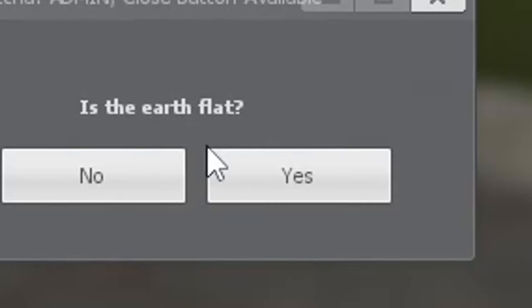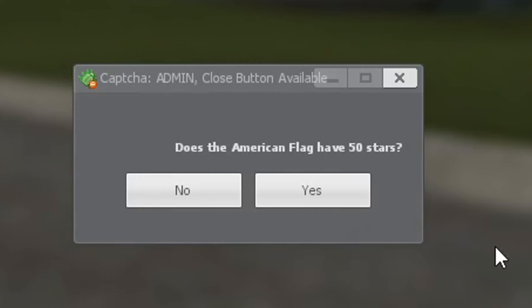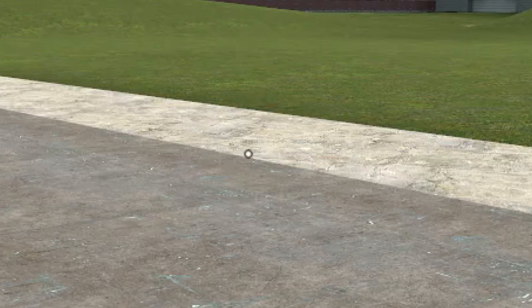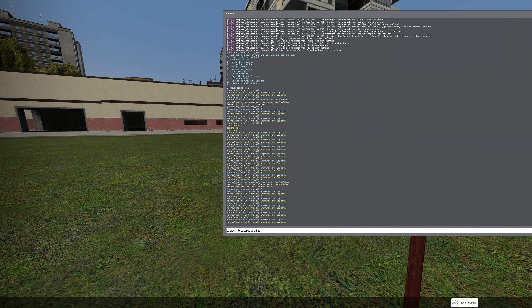Number nine, we have the yes or no. Is the earth flat? Obviously the earth is round. This one has a lot of questions so let's go through a few because some of these are pretty funny. Does the American flag have 50 stars? Yeah. Did World War II start in 1945? No, it did not. Does LOL mean laugh out loud or League of Legends? Is Gary Newman the creator of this game? Yes. Last up: are coconuts nuts? Aren't they like legumes? Look at that guys — mastermind over here. Just kidding, I just edited out the ones I couldn't answer.